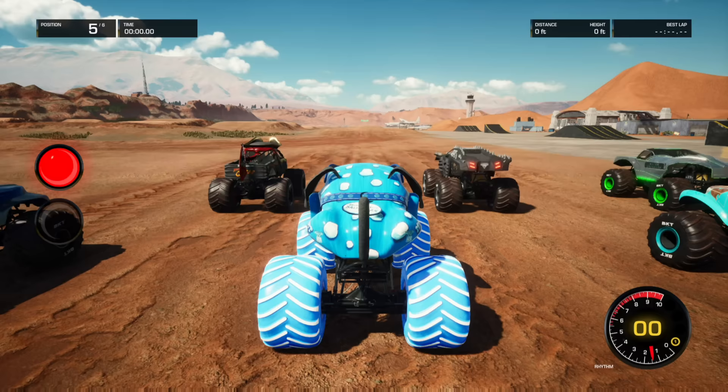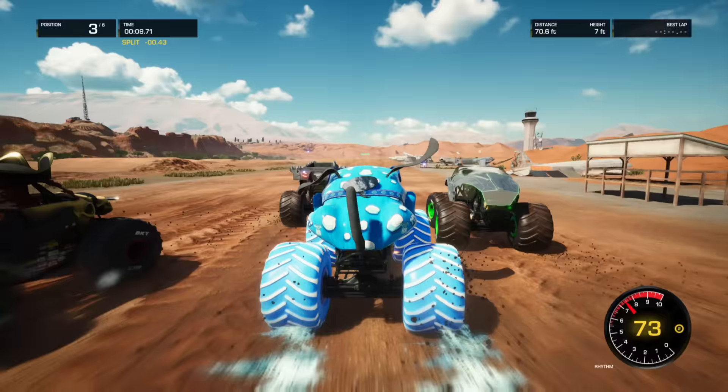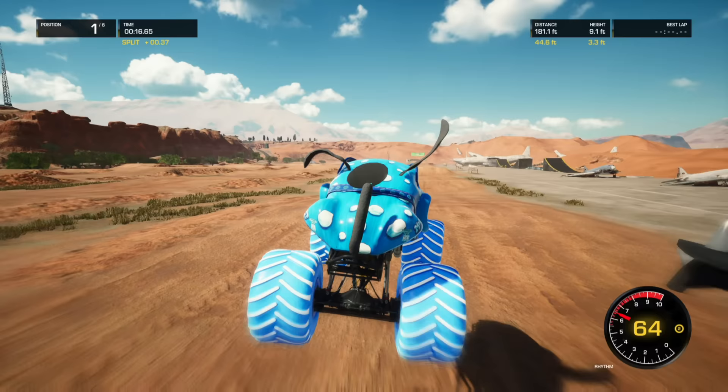Coming up in our next race, we've got Monster Mutt Dalmatian Ice! And they're off! Monster Mutt Dalmatian Ice going with that inside lane, now to the outside — he gets into Whiplash! They're beating and banging up front — Monster Mutt Dalmatian with a very aggressive move!